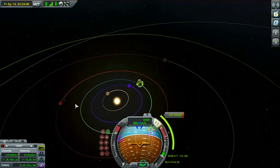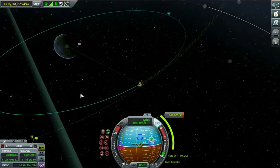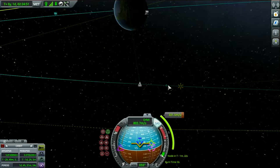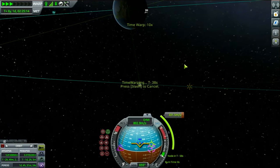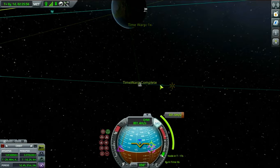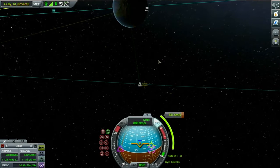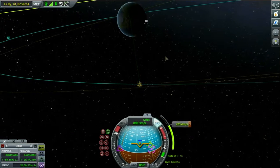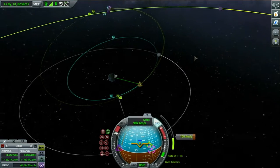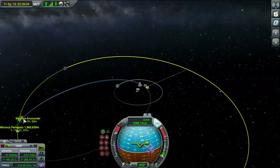Eve, Moho, Duna — those are the planets and they each have their own moons. Comment down below which one I should land on — you can look them up on Google if you want to know what moons they have. I might be using an SSTO plane when I do that, because SSTOs can be pretty good — you can land, refuel, take off, land, refuel, take off. Alright, we're going to burn. I neglected to burn before our node so we still got our encounter, it's just not as good of an encounter.